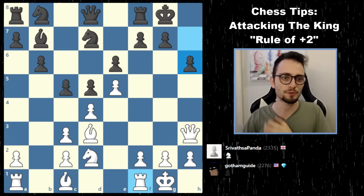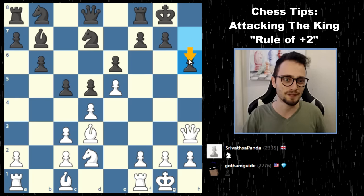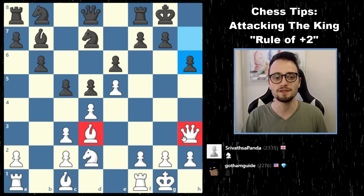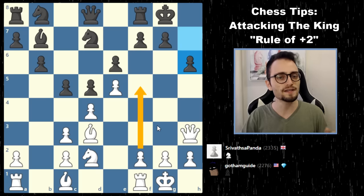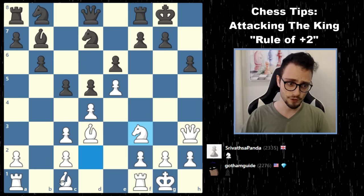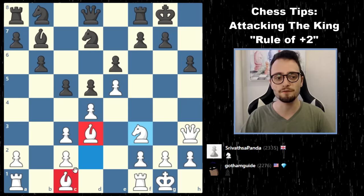Let's move on to example number two. Very similar position — a similar move was just played, h6, but obviously a bit different. There are no sacrifices looming. We have two pieces, maybe a third, and once this knight gets out of the way we'll have a fourth. I can start an attack with a pawn as well with f4, f5. In the game, I decided to play knight f3, targeting the pawn on h6. My opponent should have realized that I have four attacking pieces lined up to his king.